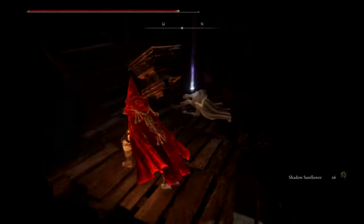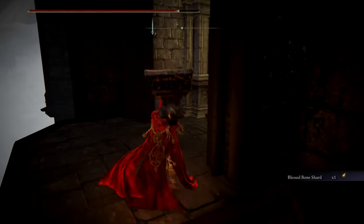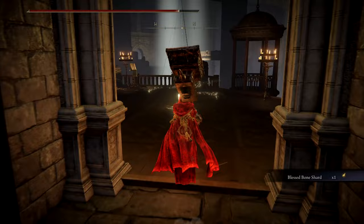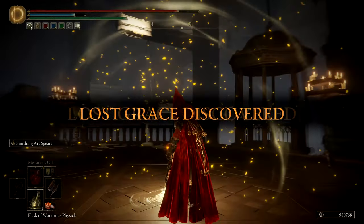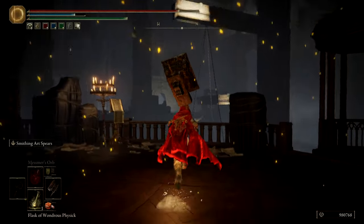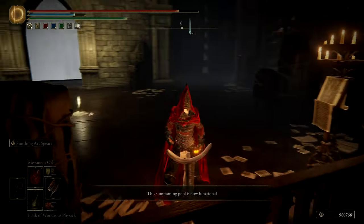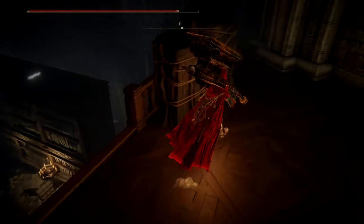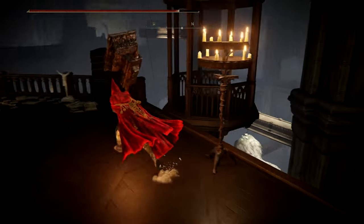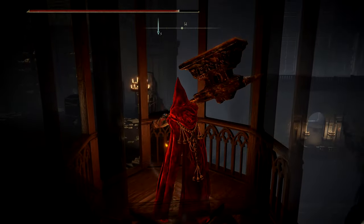More involved adventure than I thought we would encounter. Blessed Bone Shard - wow, added to the pile of useless crap that I don't care about. Another Site of Grace - it just keeps going. It's going to keep going into the rafters it looks like. Is there a destination to be found here, or is it just a cool extra area that you can traverse and get a bunch of loot? Guess we're about to find out.